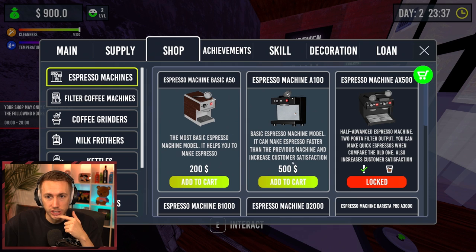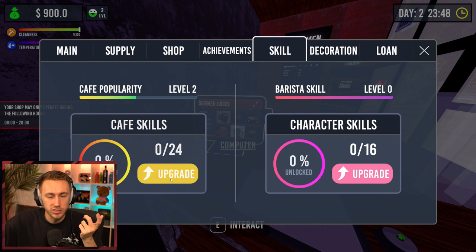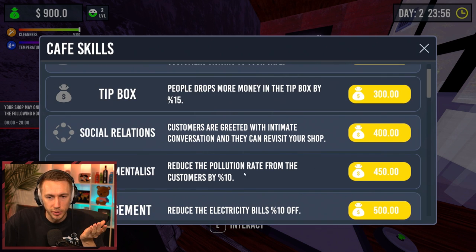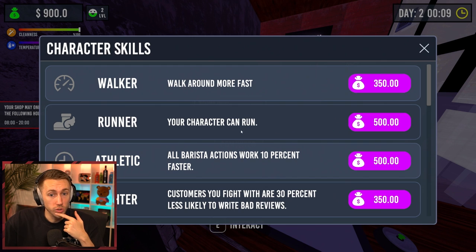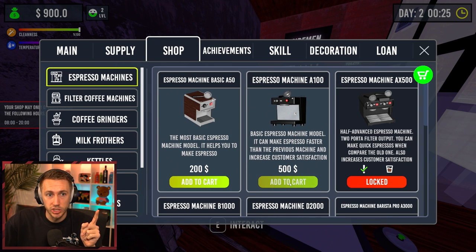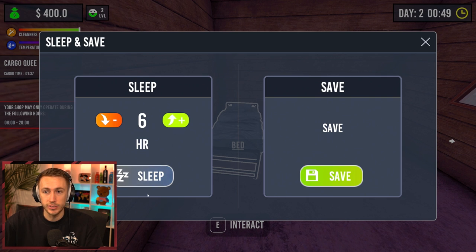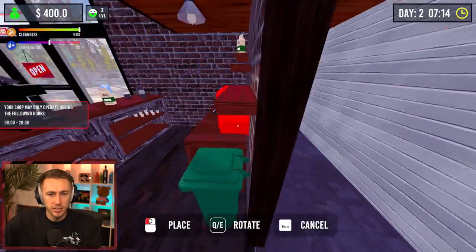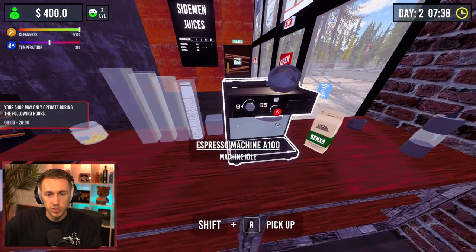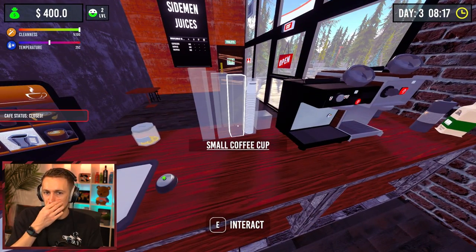We need to sell one more thing. Skill — can we upgrade? Level two: greatly increases the likelihood of more customers. Decoration — walk around more fast, your character can run. There's loads of decoration. I think we need to buy this machine for 500 — the thing slowing us down is how long it takes to make drinks. We'll go to bed, sleep, and we're gonna see where we're at. I could put two on the go. Let's use this one for doubles and this for singles because it should be quicker.